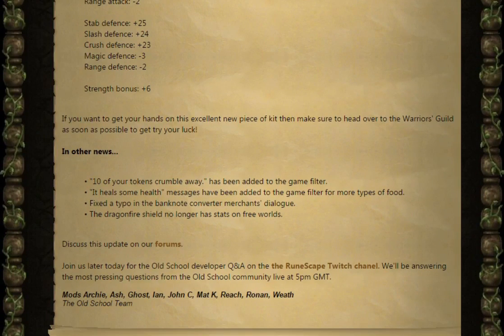In other news, the 10-token Scramble Away has been added to the game filter. Health messages have been added to the game filter for more types of food. They've fixed a typo in the banknote converter merchant's dialogue, and the Dragonfire Shield no longer has stats on three worlds.